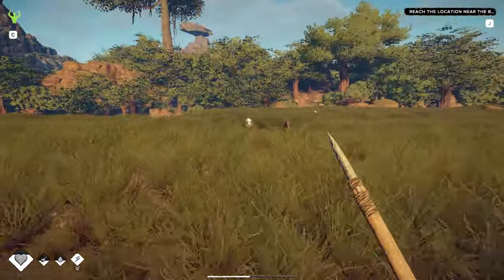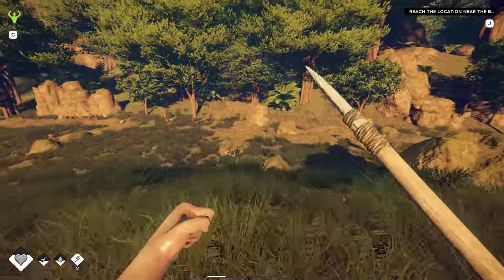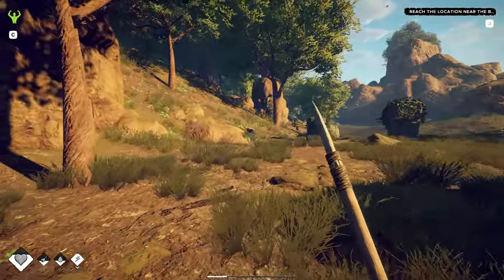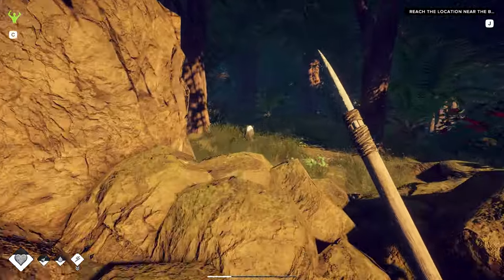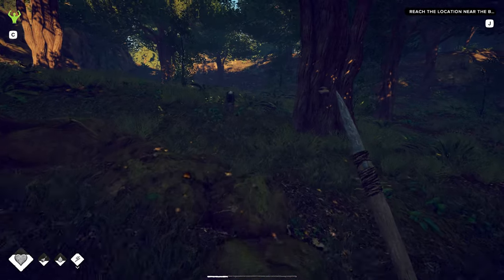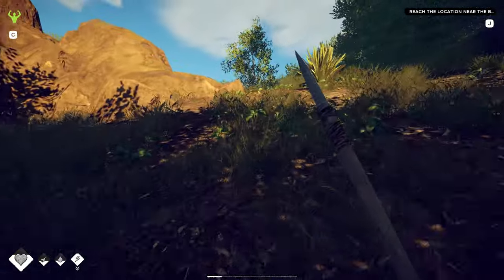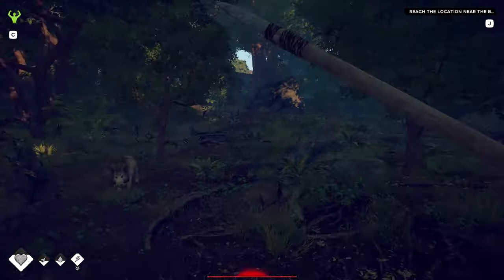Now we only have the one spear — I'm kind of worried about that. Let's not throw it, let's just chase them down. We're going to run out of stamina — they're going to have a lot more stamina than us. They got four-wheel drive! We need to find some rope and make a bow and arrow today, man. Last time we almost lost our spear because I threw it, it hit them, and they took off with it. We can't catch them. All right, let's look for a little bit of rope.